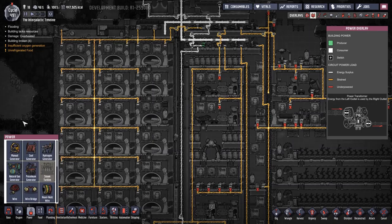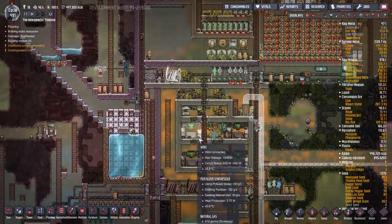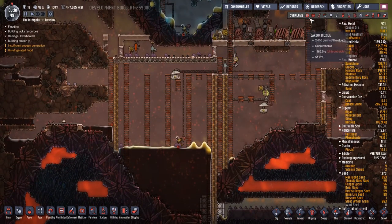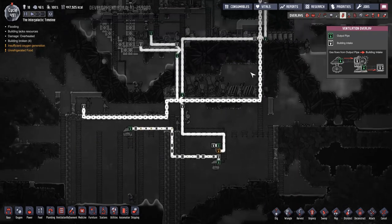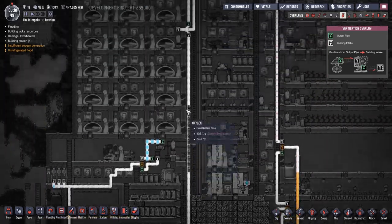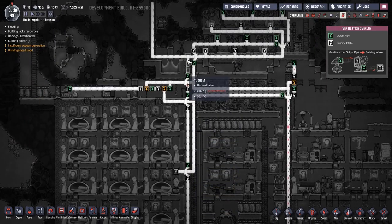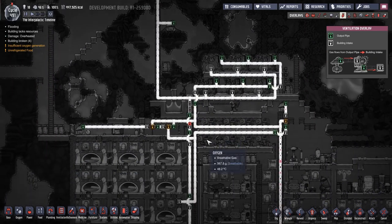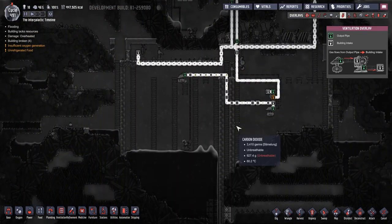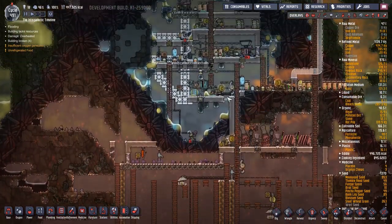Steam turbine we can do at some point, petroleum generator. Let's just take a moment or two to consider what we're doing. Down here we've had a few problems where we haven't got enough carbon dioxide. I don't even know whether it's worth getting them to build all this — I mean they're sort of building it anyway. We've got these guys making the oil for us, which is giving us power through the petroleum generator, giving us two kilowatts of power — which is great.